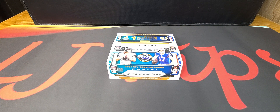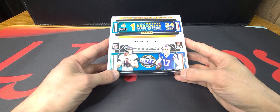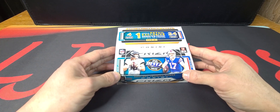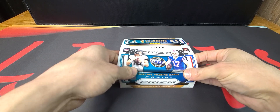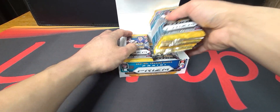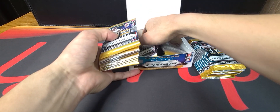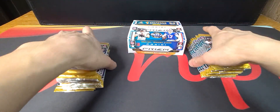Hey, what's up everybody, it's LJ here and we're back again with the 2021 Prizm football. Got ourselves a retail box here with 24 packs in a box, four cards per pack. Big shout out to my sister — she won this off eBay and got it as a Christmas present for me. We're looking for the checkerboards and I think you get one green ice per box, so we'll be looking for that as we dive in.